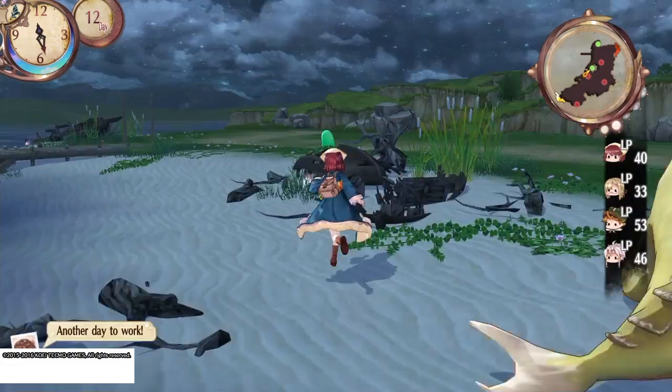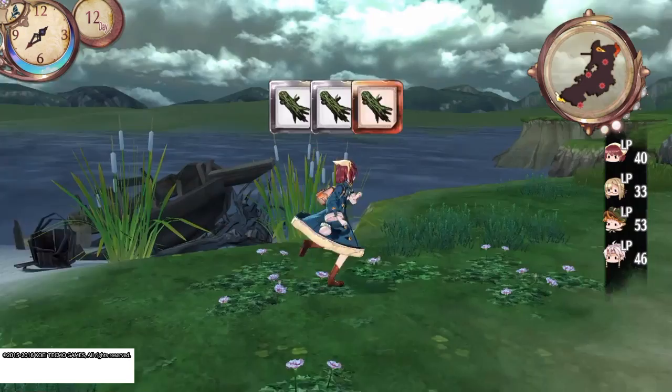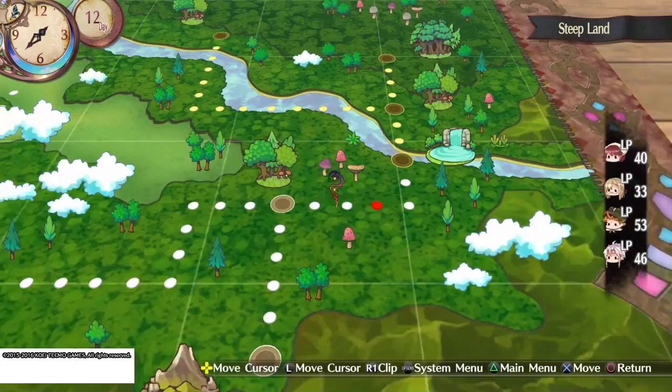This is my favorite of the 3D ones at this point, which is a tough choice because they're all really good — except for Rona, but they remade Rona and it's a lot better. This is the world map; you go around and visit all these different places to find different types of monsters and different alchemy ingredients.